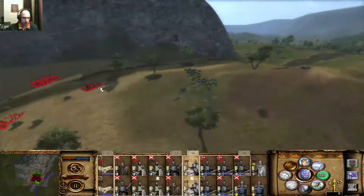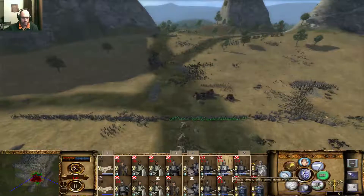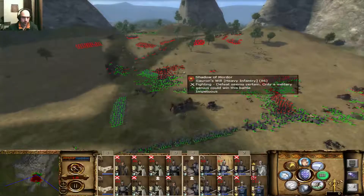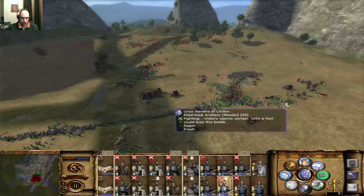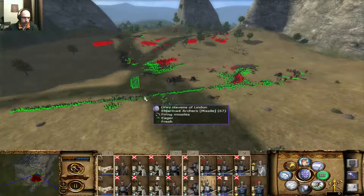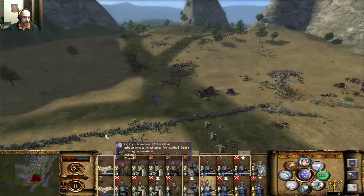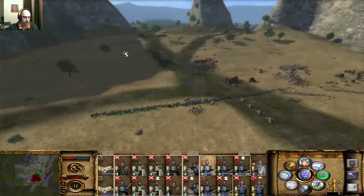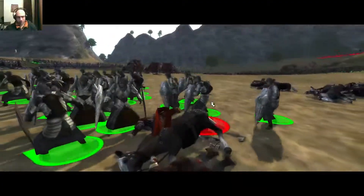Let's check the Cavalry - go for the Temple Guards there. There we go. Okay, the Great Beasts are dead. Let's attack there. Kill the General - that's always nice. And I'm actually still quite surviving a lot.